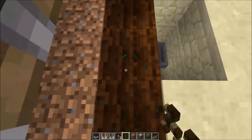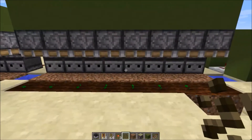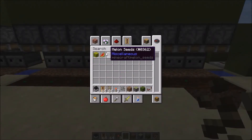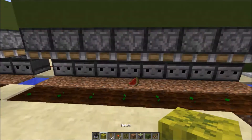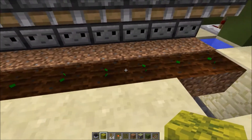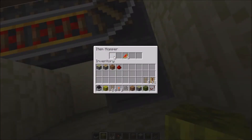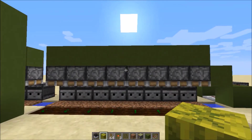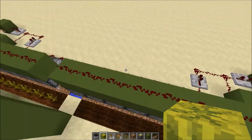Now all you need to do is place your melon seeds and either bone meal them or wait for them to grow. Once they produce melons, the design will break them and they'll be collected by the minecart hopper and stored in the chest.